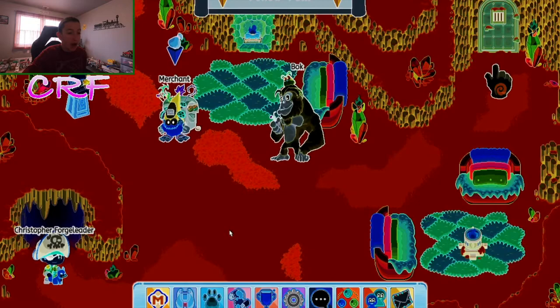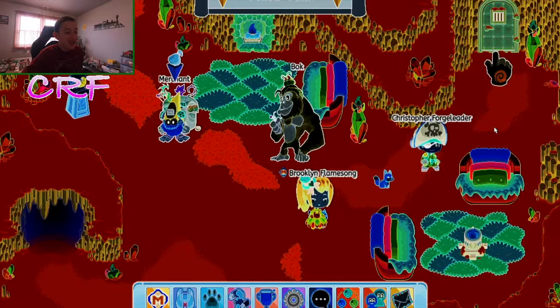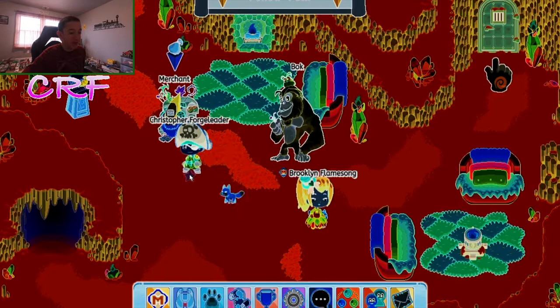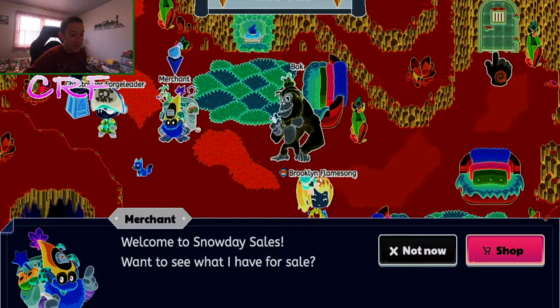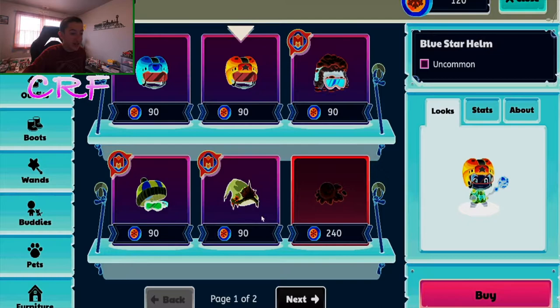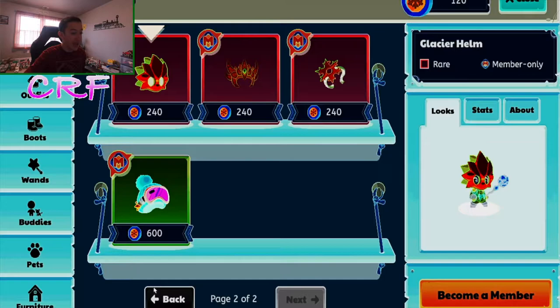We gotta see Shiver Chill Mountain — it looks like a lava place! This actually looks like a really cool volcano. Bach looks weird, he's like green. Let's see what the items look like at the merchant. The red badge helm looks like the blue one, and the blue is orange — that looks really cool. The hippie snowball hat is just orange, and the glacier helm looks insane.